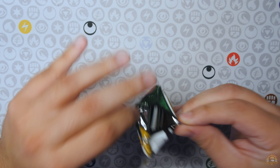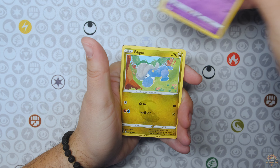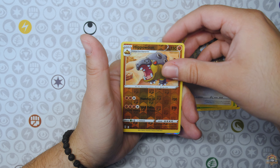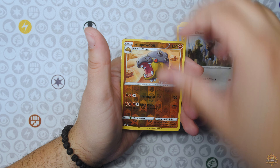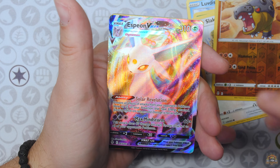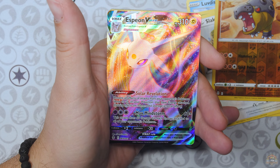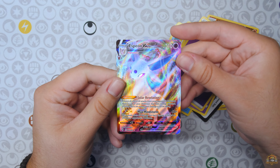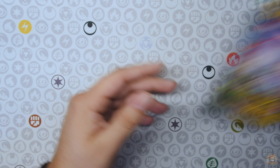Sylveon pack — come on, baby, can we get a hit? I'm just going to roll through it. Hit — Espeon! Yo, let's go! I saw this VMAX thing right here — oh my gosh! Yo, Espeon VMAX though! Even if it's just a regular VMAX — Espeon VMAX! Let's go!